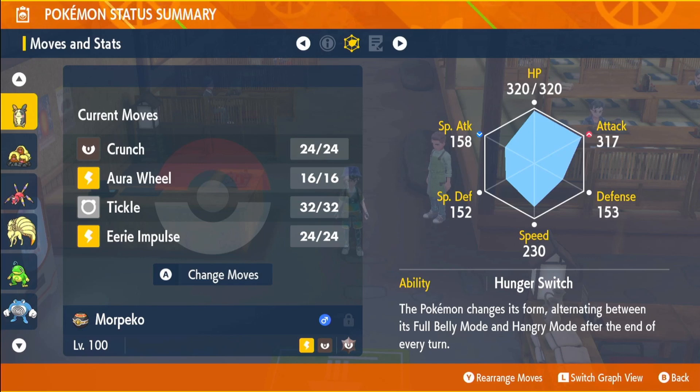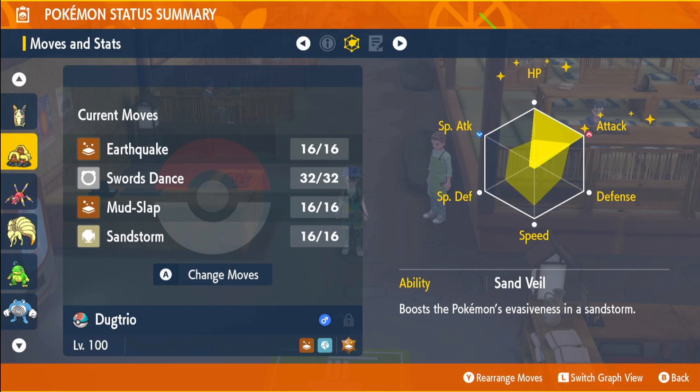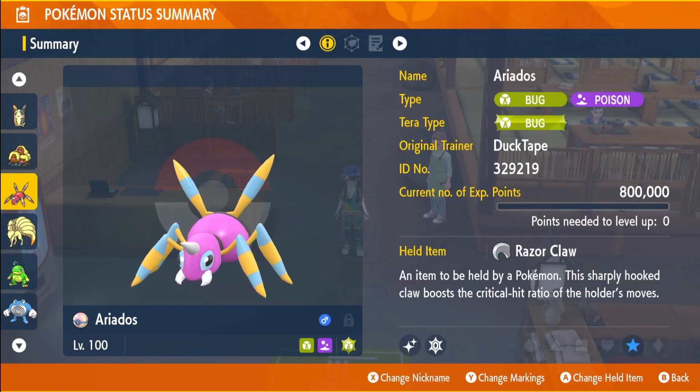They are all fully built — these are all the builds we did this week, some very strong ones. We have Alolan Dugtrio with the Ground-type Tera, held item Bright Powder, EVs in HP and Attack, Adamant nature, max IVs in everything except Special Attack, the ability Sand Veil, and moves Earthquake, Swords Dance, Mud Slap, and Sandstorm.